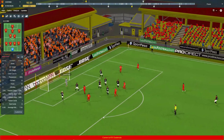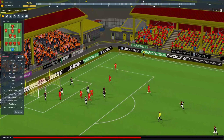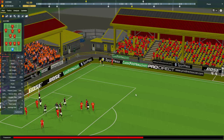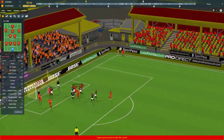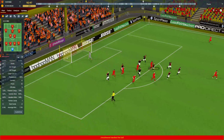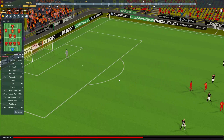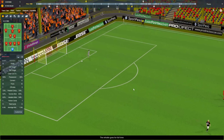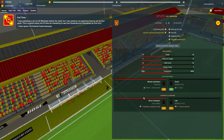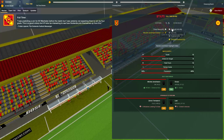Wow, well done Gooseman — you didn't need to save that, could have easily let that in. However, did well to block that — probably our best player, Gooseman. And that is it — an emphatic 5-1 win, with Dracic getting the hat-trick.